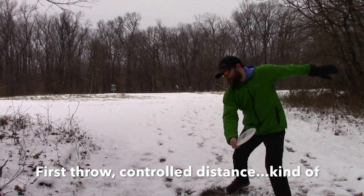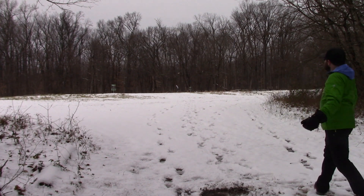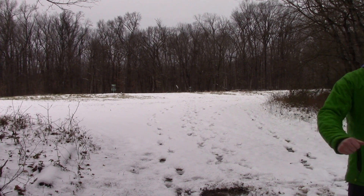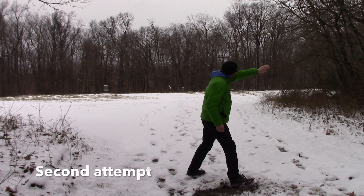Alright, so here we go out to the field. Here's that first throw I was talking about. I was thinking it was going to be a nice straight disc, and I learned here that no, it was way more overstable than I was expecting. Look at that nice meat hook — it doesn't even cover 270 feet. But it did teach me that this is a different disc than I was expecting; I've got to snap it harder.